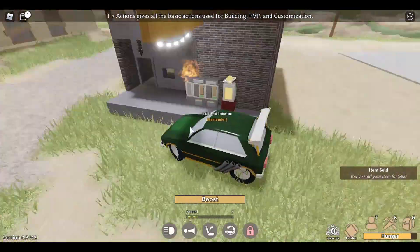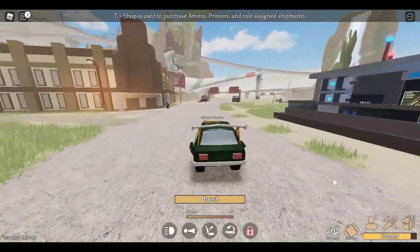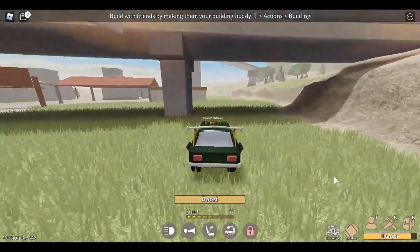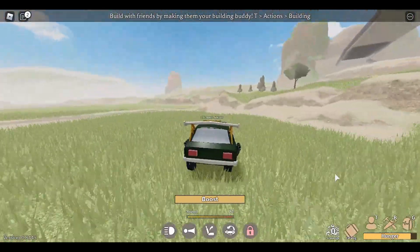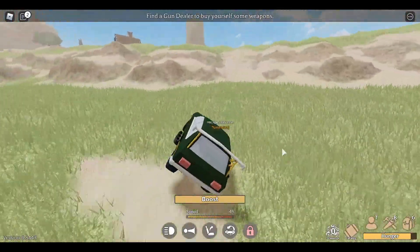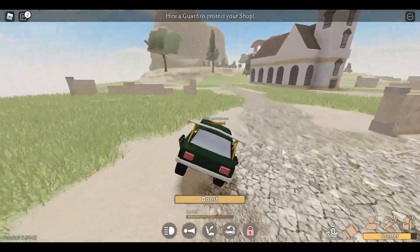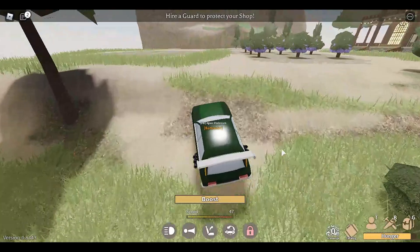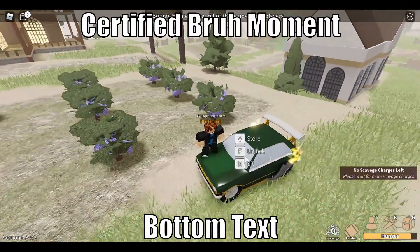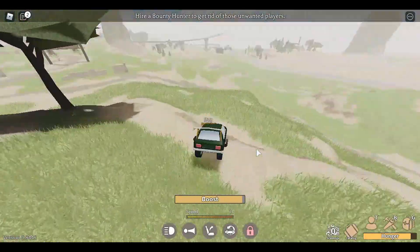I've run out of scavenge charges and have to wait for them to regenerate, so in the meantime I'll probably just cut ahead and get some grapes for the cola. We're at the scrapyard and I just realized I have zero scavenge charges, so I might as well just go right back — kind of a bonehead move, but whatever.